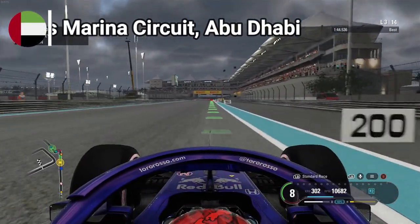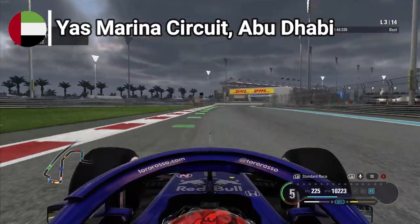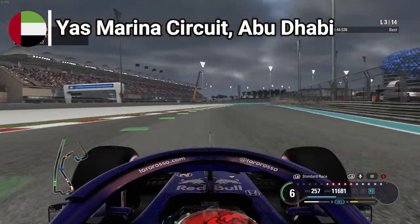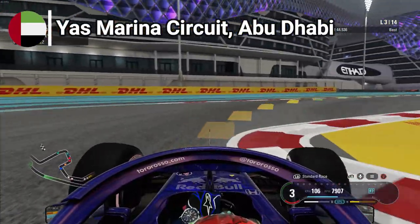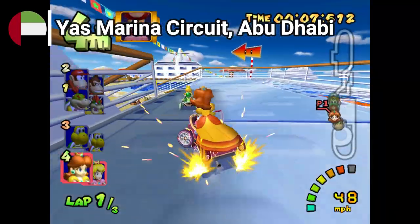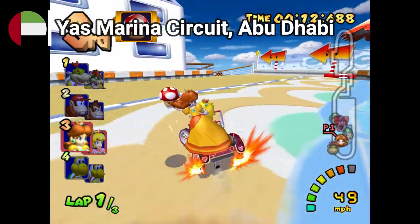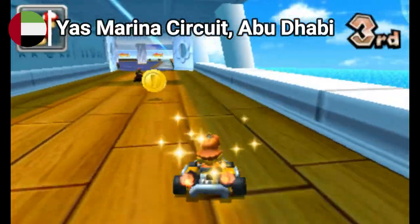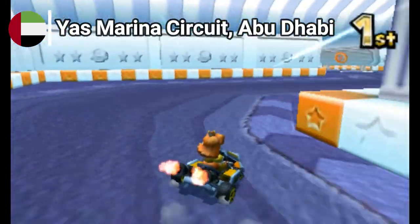Last but not least, we have Abu Dhabi's Yas Marina, home to the most controversial race of 2021. While it's known for being the last race of the year, the circuit has some well-placed curves and chicanes ready to trip up everybody who tries to overtake without prudence. Double Dash's and MK7's Daisy Cruiser comes to mind, since it has a similar layout just subdivided into two overlapping layers. Besides, have you seen the number of yachts in the bay? I think a cruiser ship would fit right in.